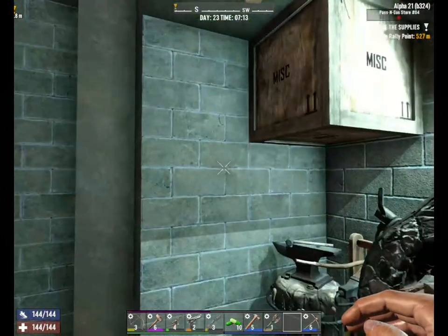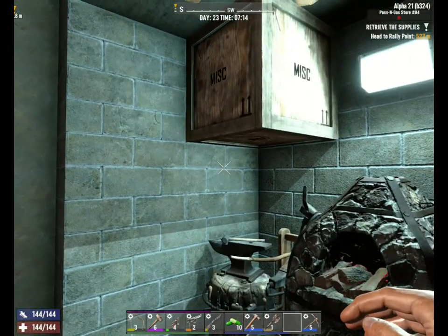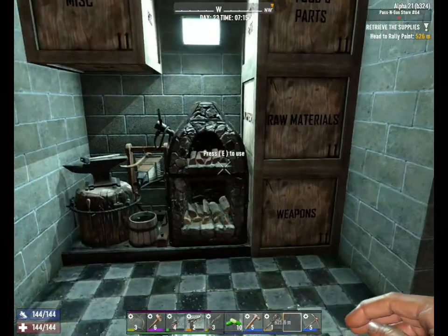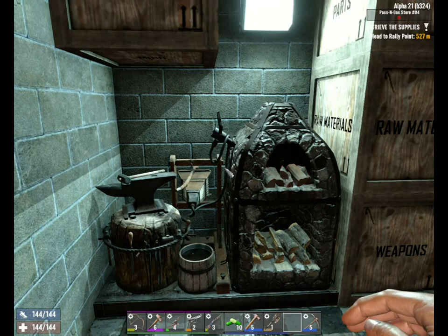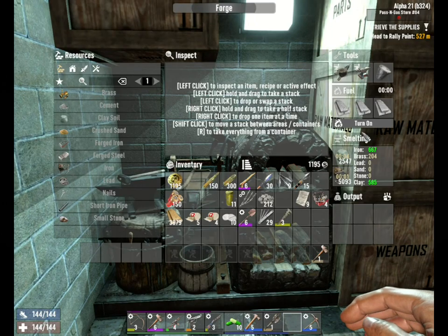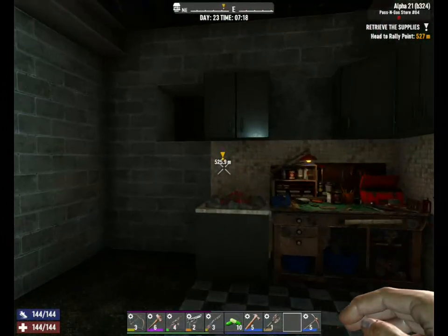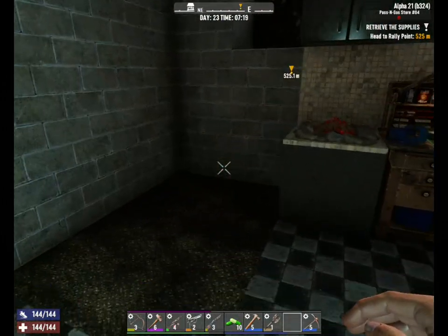Hello friends! Welcome back to 7 Days to Die. It's the morning of day 23. I kind of lost track of time, but I was working on the base a bit. Started smelting some stuff down. Got some boxes put together here. Put my workbench over here.